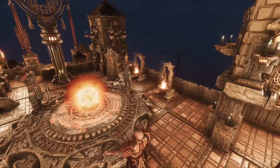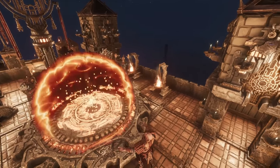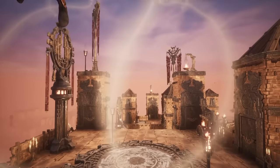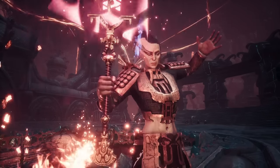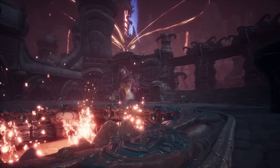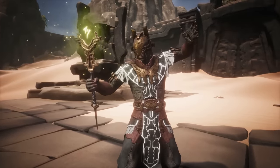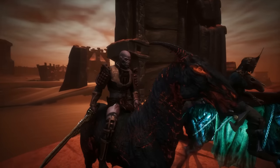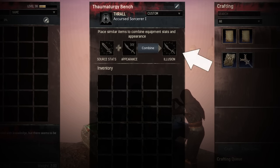Before we wrap up this starter guide to becoming a sorcerer, just a few teasers for what comes next. There are a lot more spells to learn and sorcerer-specific items to craft, so keep upgrading your tome and discovering — it's an exciting journey. Your Thaumaturgy Bench also serves as a workstation for the new illusion system, which allows you to change the appearance of gear and weapons.